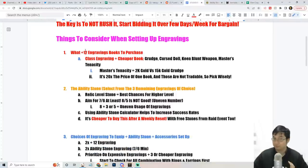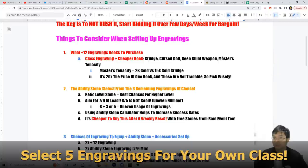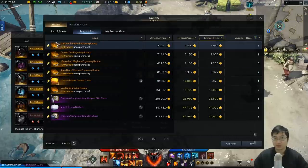Coming to the first step, we'll be trying to get two engraving books to plus 12. I recommend getting one class engraving and also one cheaper engraving book. My end game setup will be grudge, cursed doll, King's Blunt Weapon, master tenacity, and mayhem - which is quite universal. Those are my five engravings.